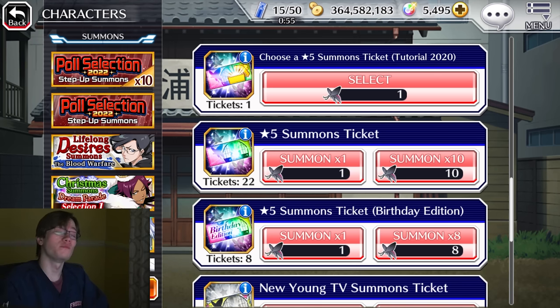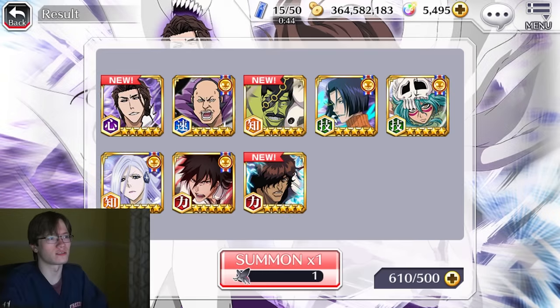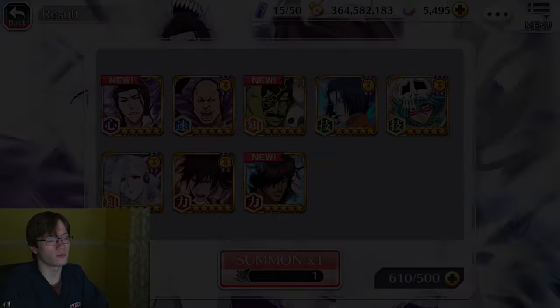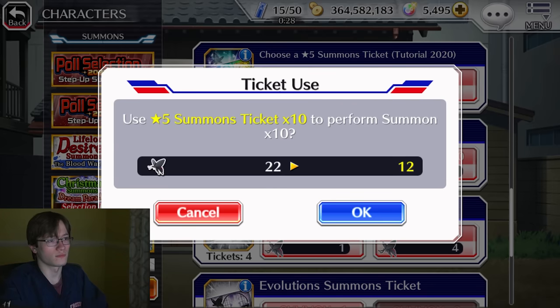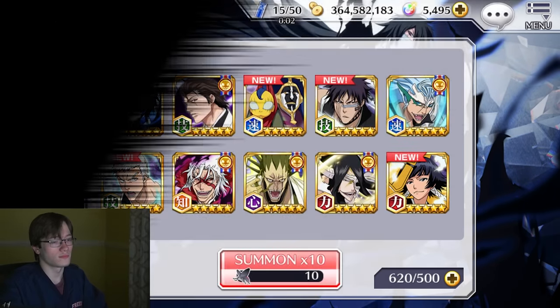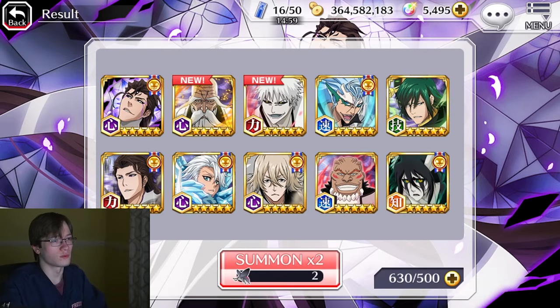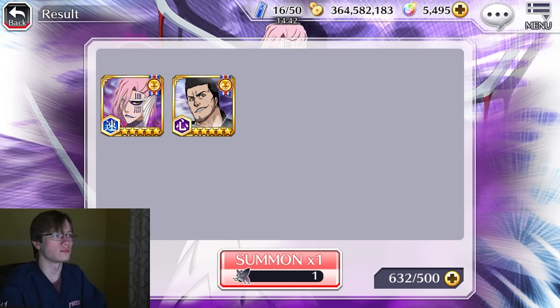Finally made it to the end of the five-star tickets. We got 22 here and then eight of the birthday tickets. Let's do the birthday tickets first and then the regular five-star summoning tickets. Not bad - three new characters out of the birthday ones. And an anniversary character. Bugetsu - I'll take it. Three, four new characters! Sheesh. And two new characters here, Anniversary Aizen - that's nice. And then the final two five-star tickets. These are garbage characters. Now we've got to do the choosing.